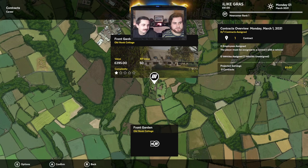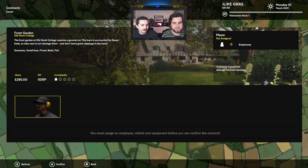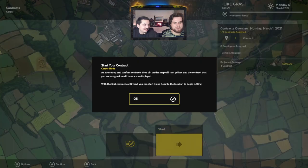Select a contract — career. Front garden at a cottage. Okay, pretty cute. I think this is our only option. Alright, let's select it. Employee — assign an employee: me. Vehicle: the Knight. I think we're kind of overpowered for this job. Look at all that stuff. There's so much stuff in that house!